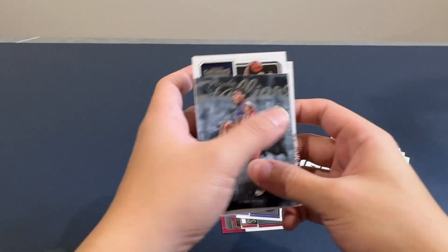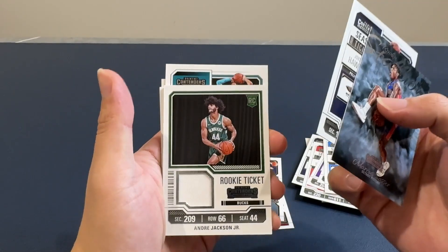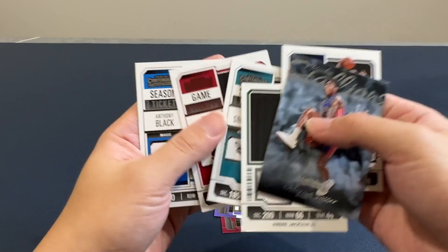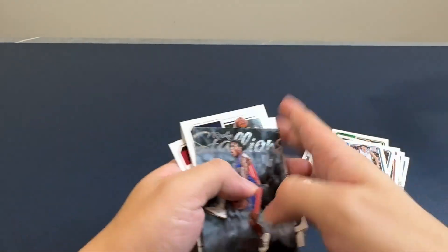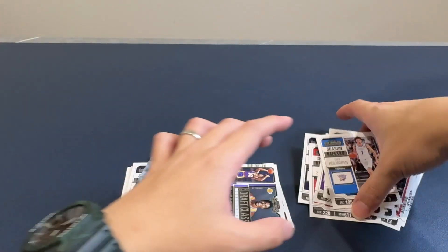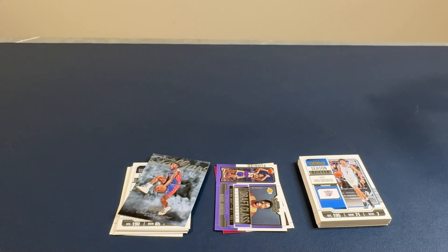That's honestly very disappointing. I expected this — I hoped for the auto but I expected this to happen. The memorabilia really is not worth it. Jaime Haquez and Anthony Black — perhaps that is the best pull of this box so far. I am saving the other two packs for something else, so hopefully we get something good in those. If you like what you see, do check out our channel page, give this video a like as it will help us reach a larger audience. Thanks for watching, and I hope to see you all next time.